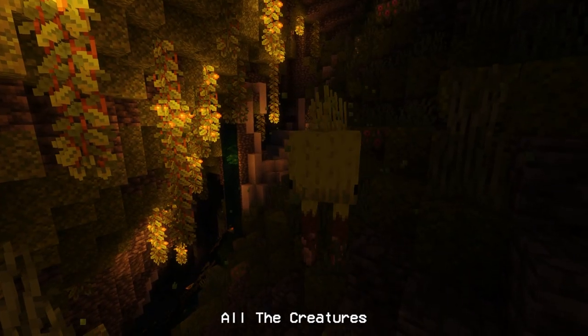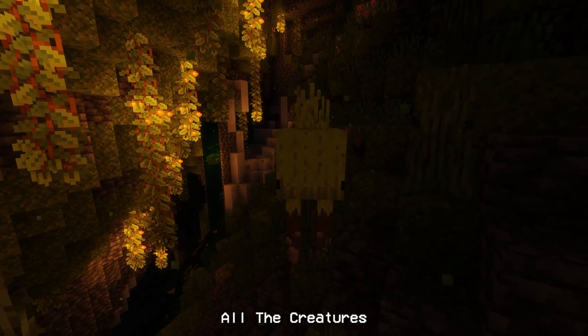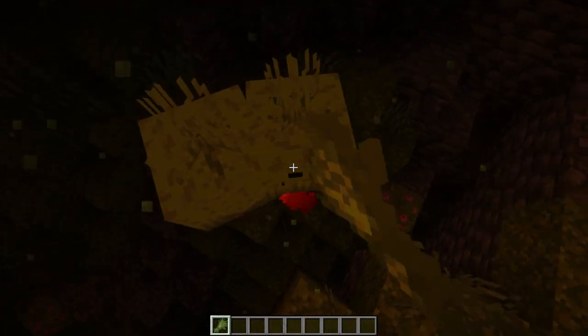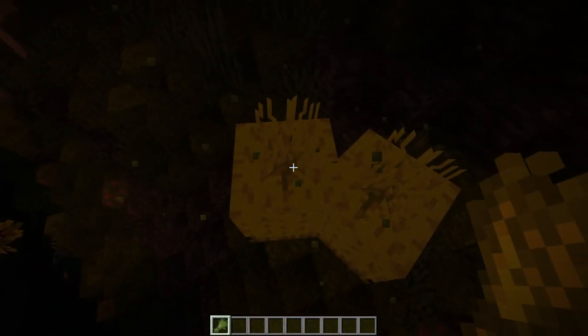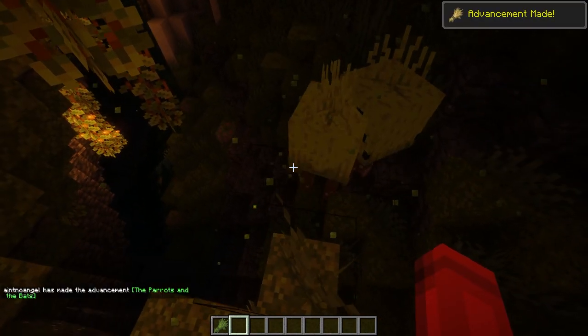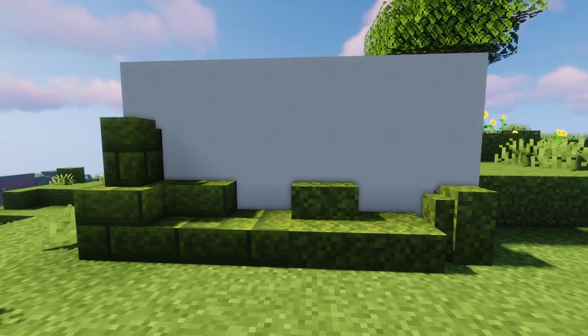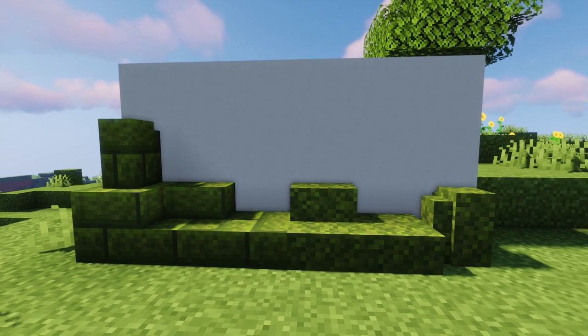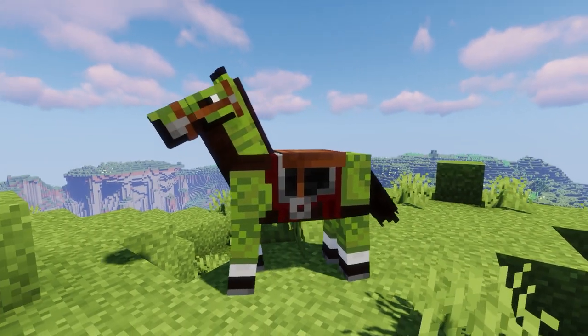Next, we have All the Creatures. This mod adds a new mob known as the moss walker that spawns in lush caves. You can breed moss walkers with a brand new item called moss with wheat. You can also craft new mossy bricks with moss blocks. Mossy stairs, slabs, walls, and horse armor can also be crafted.